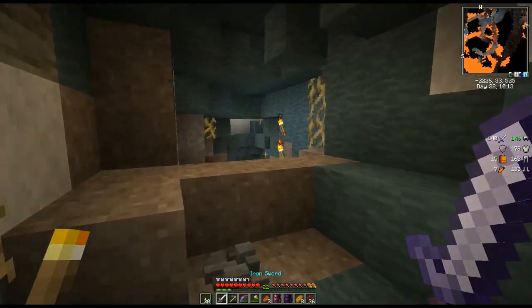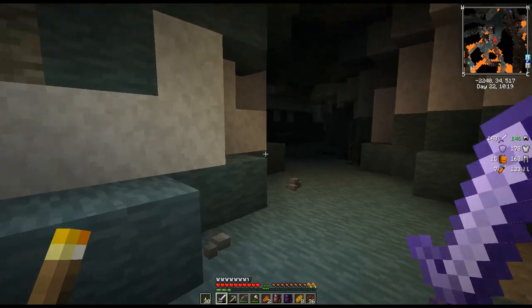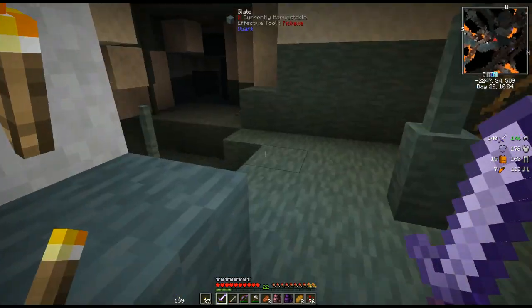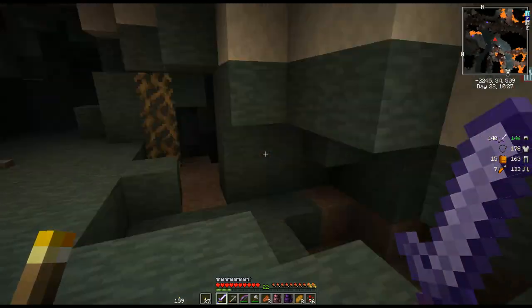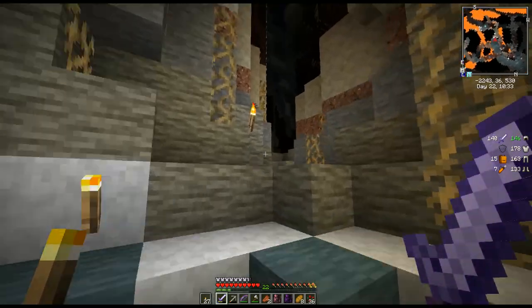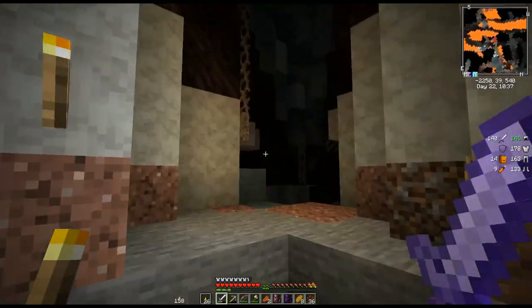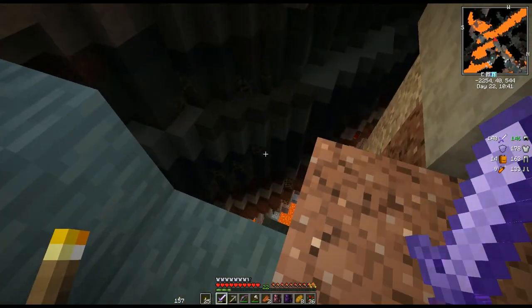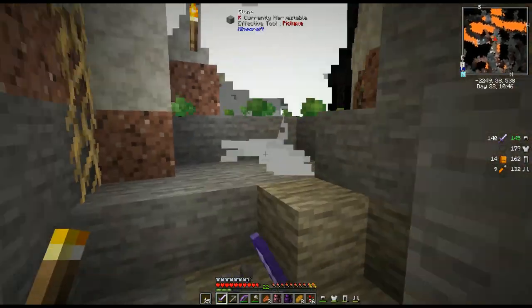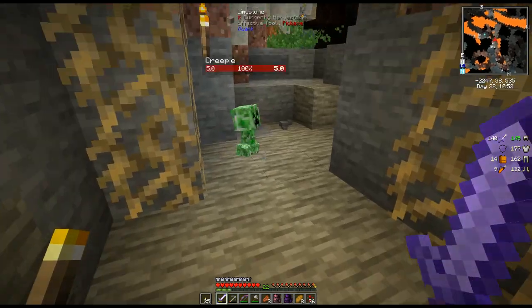When we set up our base we're gonna have to make a mega torch. Now that we're healed let's go back over here. Good god this goes on forever. Let's try over here first — although I heard a witch somewhere over here, we gotta be careful. This is why the creepers are horrible — look what they create when they explode!